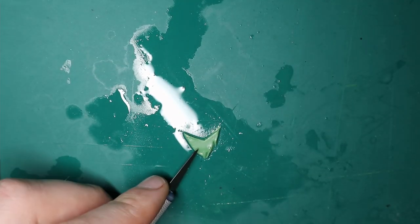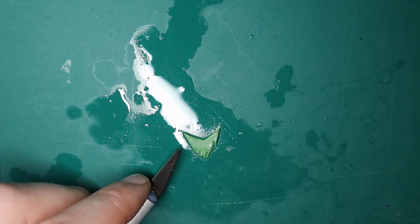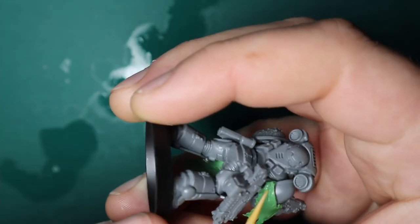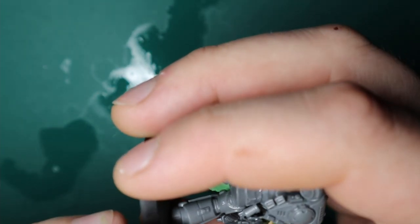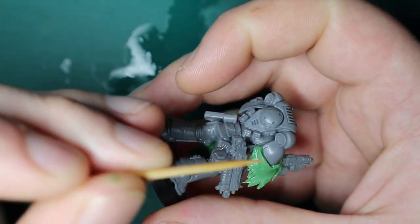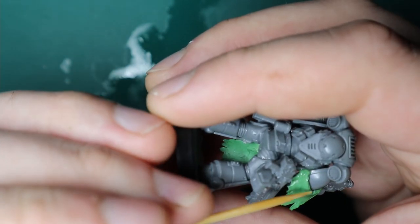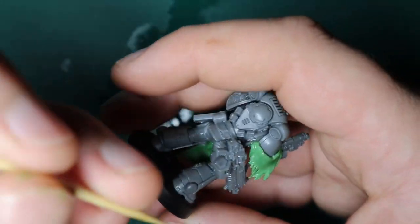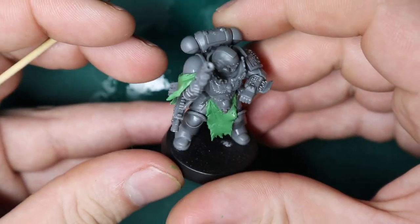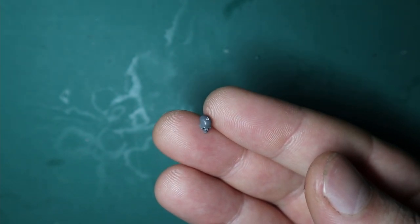For the shoulder pad I cut some green stuff in almost a V-shape so it wraps around the rounded pauldron, then go about it exactly the same way as the loincloth — stick it on, tatter up the edges using a wet toothpick to position things without damaging the green stuff. I also use the toothpick to press in some folds to give it more texture and make it look more realistic — just going from the edges halfway into the middle, thinking of what a folded crumpled bit of cloth might look like.